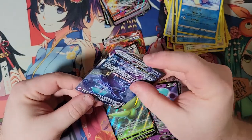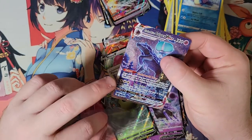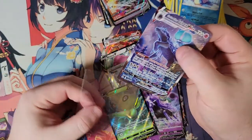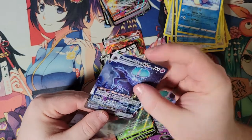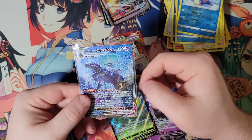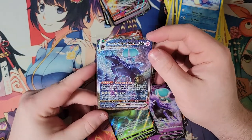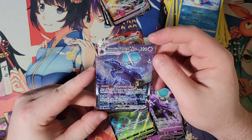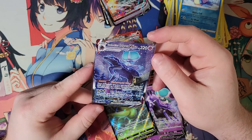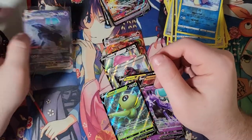Honestly, the border looks amazing down at the bottom where it looks silver — really nice metallic silver. And over here, the color almost starts to look like Japanese Pokemon's silver border. That's nice. Alright, well, that is a wrap.